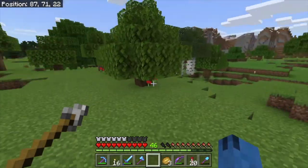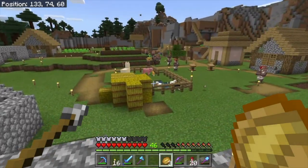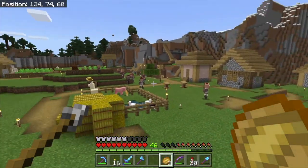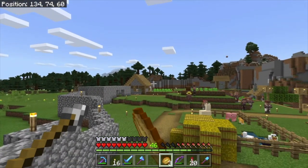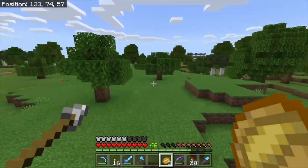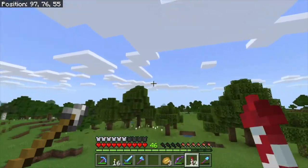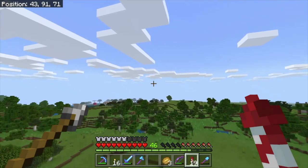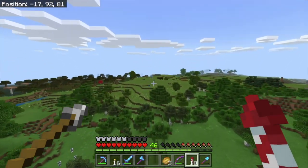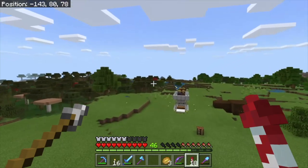We can head over to the village real quick. I still want to build this up but I haven't done much — it literally looks the exact same. We're actually going to build our whole world into a village. Oh, I almost forgot — if we fly all the way over here, I actually have a villager breeder over here.